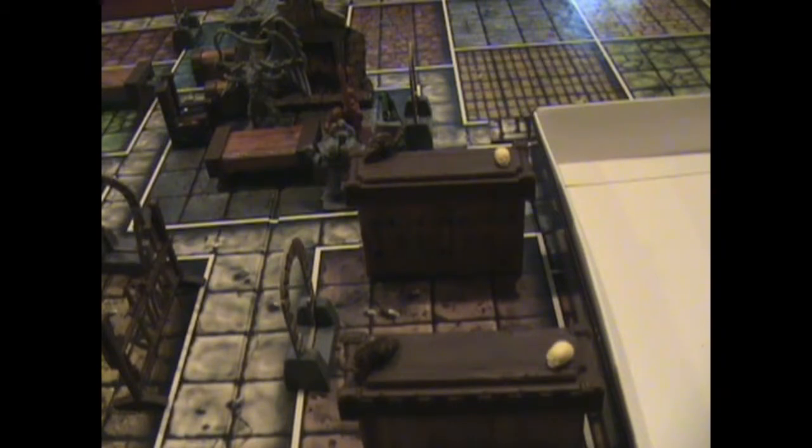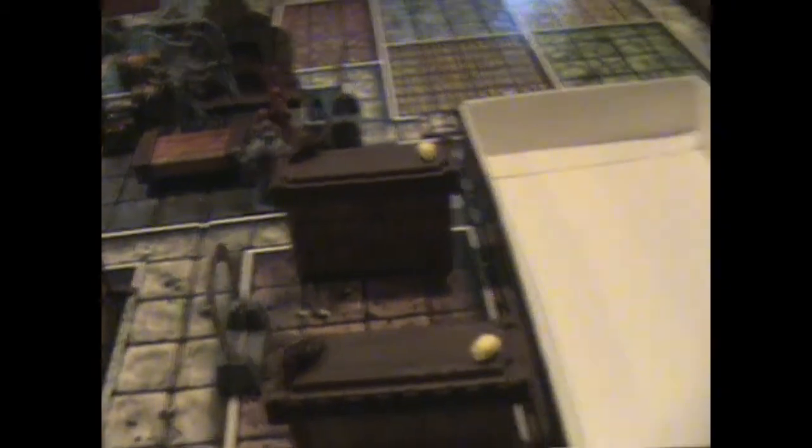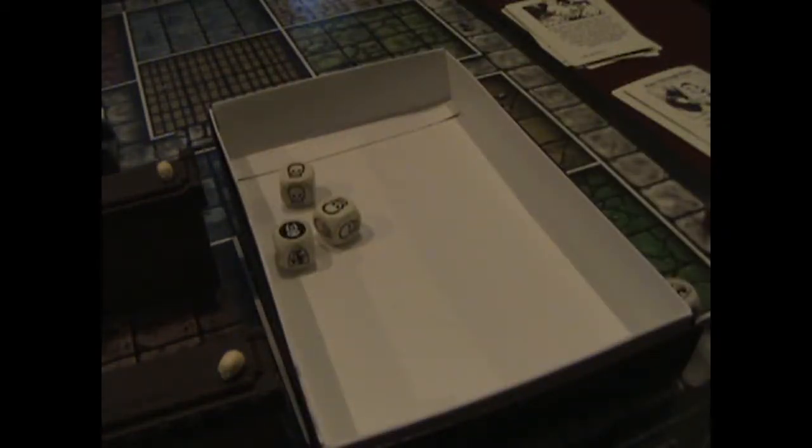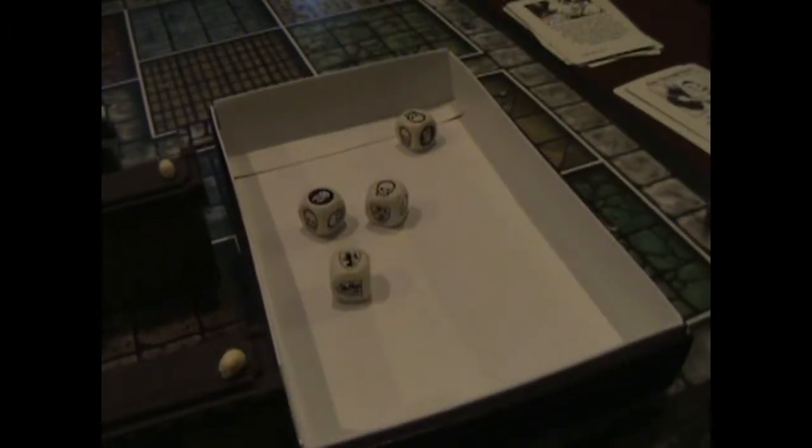Barbarian is going to swing on the Chaos Warrior. Let's get the tale of the tape - 2 damage heading his way. Chaos Warrior gets 4 defense dice. He gets one off, blocks one. He has 2 hit points left.